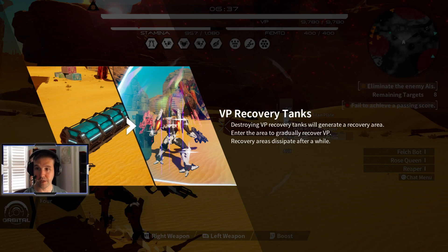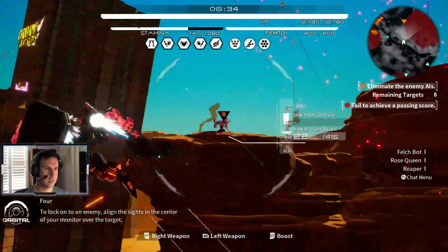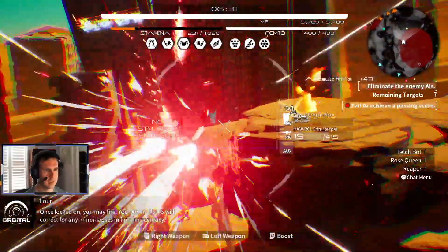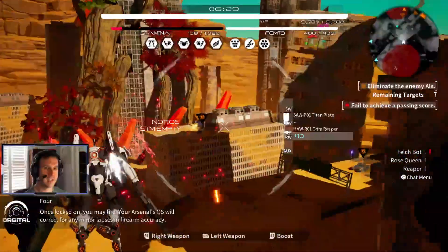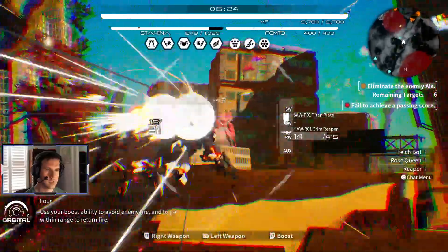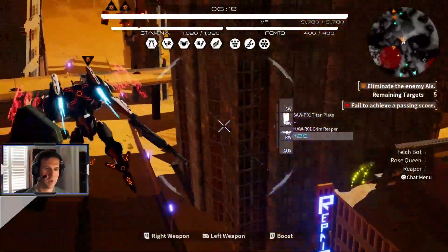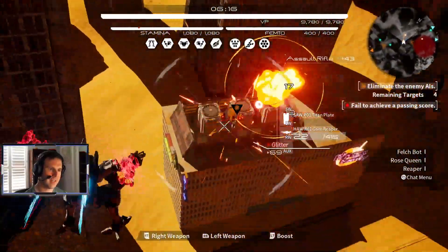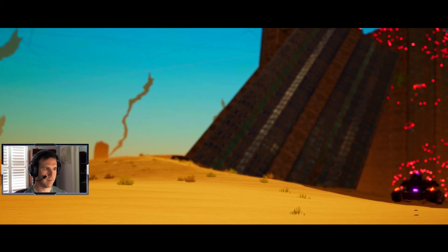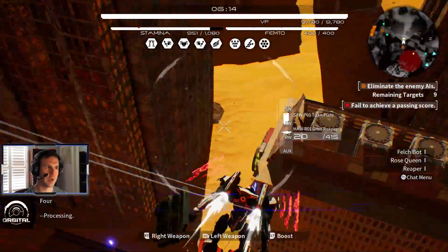You can recover your health in the missions by finding these tanks and shooting them — basically they create a field that you stand in. The controls in this feel really good. You can fly more or less indefinitely, but if you run out of stamina from boosting, you drop to the ground.